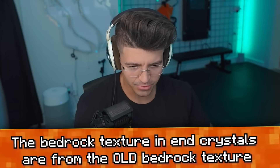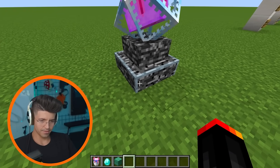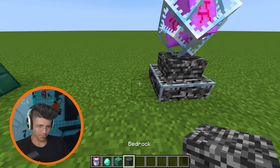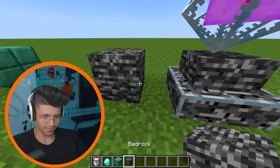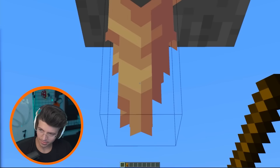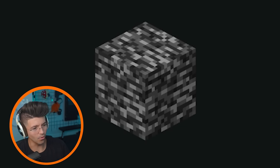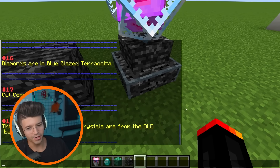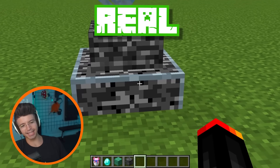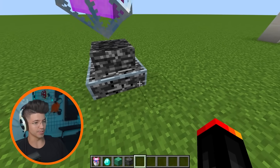The bedrock texture and end crystals are from the old bedrock texture. Wait, so this is the old texture and that's the new one? That's what bedrock used to look like — so that's the new texture of bedrock, which we all know and love, or hate. It got changed in beta. I can see what it looked like before they updated it. I kind of like the lighter version. The bottom one does look like an Oreo cookie, which is a problem.